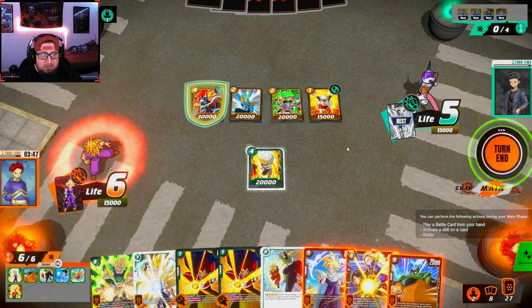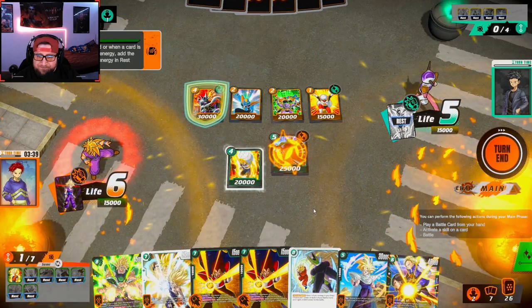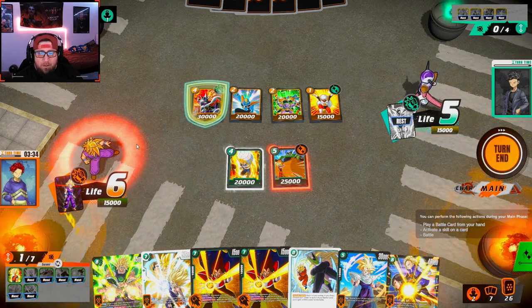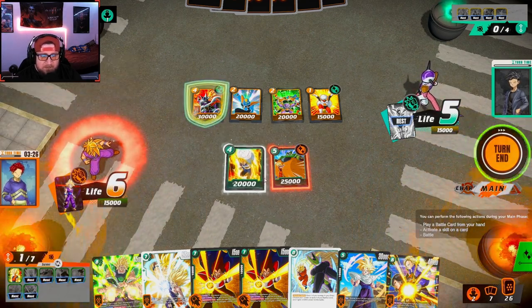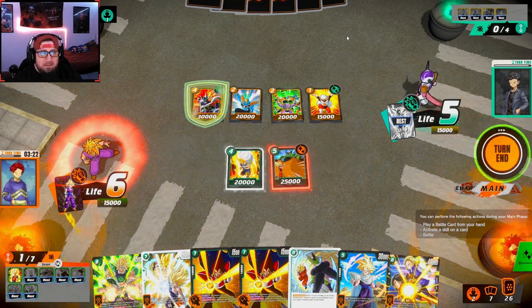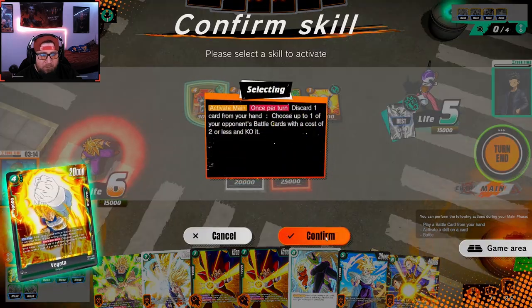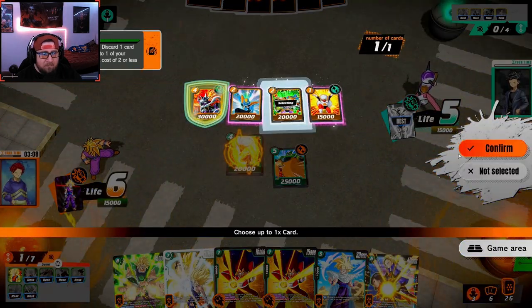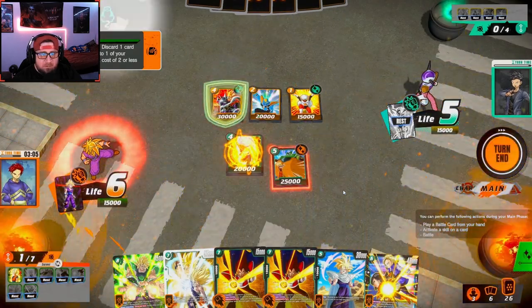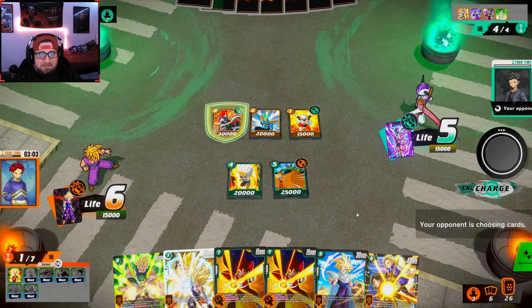Let's think: if he self-awakens he's gonna swing at me with three or four attackers. I'm gonna play the slightly safer route — get the ramp. Next turn we can play Broly if we want. I don't want him to awaken, so I could discard a card and destroy another one of his drops. I don't think he has a way to deal with my card. He must not have drawn any self-awakeners — this is weird. He could play Frieza at five, which would be interesting.